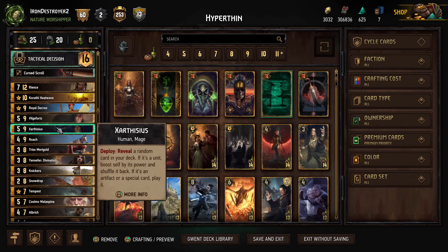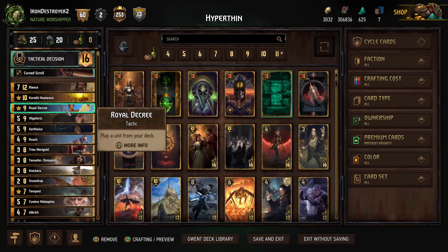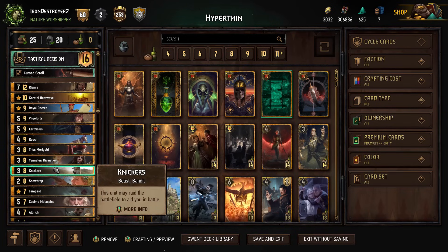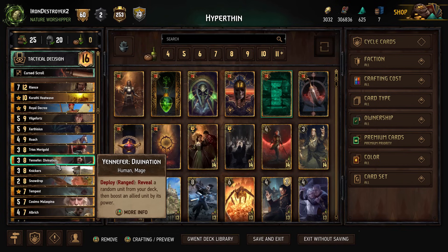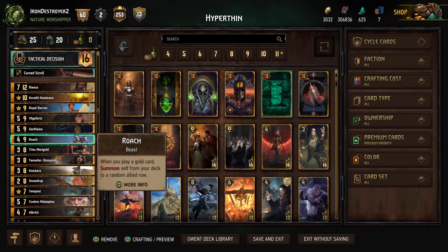With the Vilgefortz, we have the Hyperthin cards: Zarthisius, Triss, Yennefer. Now we're playing Roach here. You could play a couple different thinning options, but I'm going to go with Roach and Nickers for the round one tempo. This deck really does not want to lose round one, so having these come out can help quite a bit.